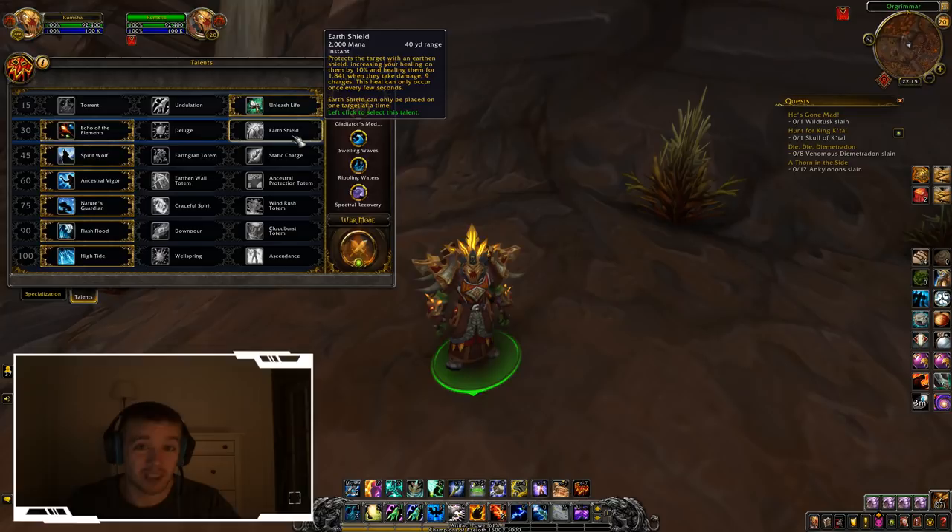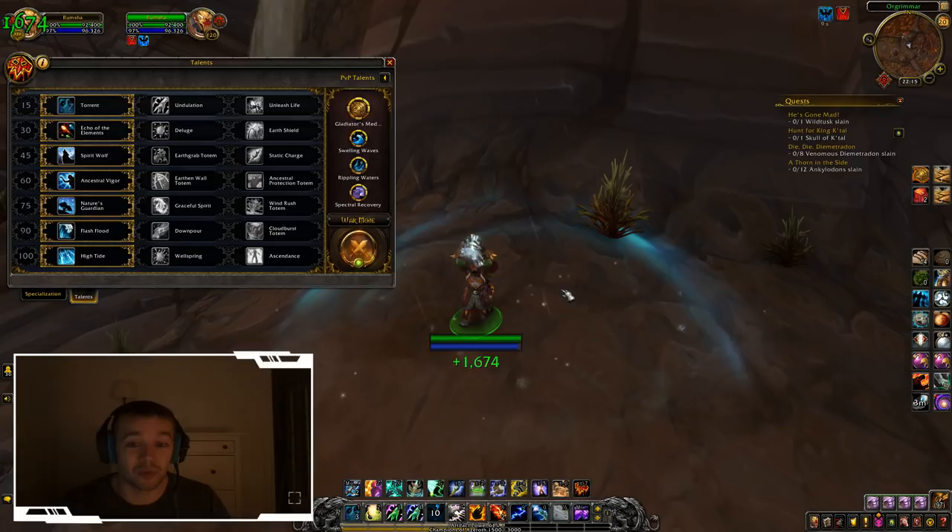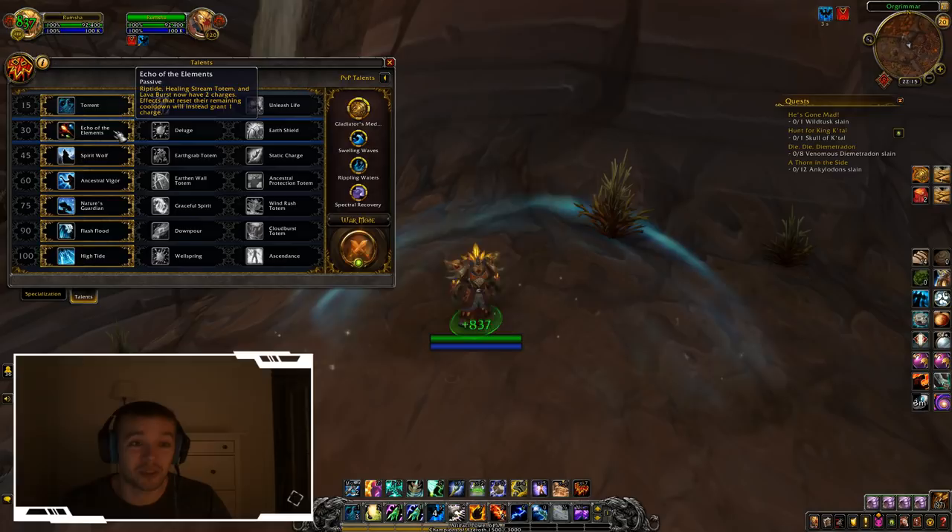Earth Shield isn't something I can really recommend right now — the healing is not that high and nobody really plays with it. Luge (Chain Heal bonus) is a fine talent but it really requires your team to stand together, since chain heals deal 20% more to targets inside Healing Rain or affected by Riptide. If people don't stand in your Healing Rain, this talent is completely wasted.